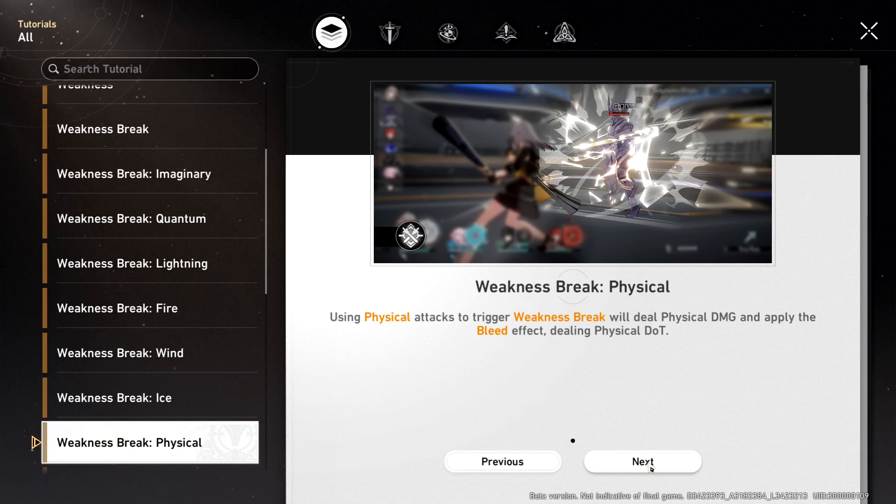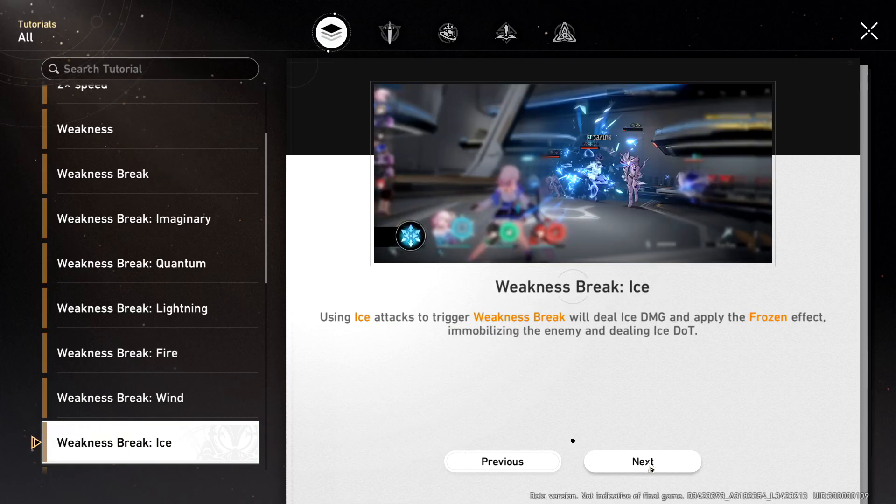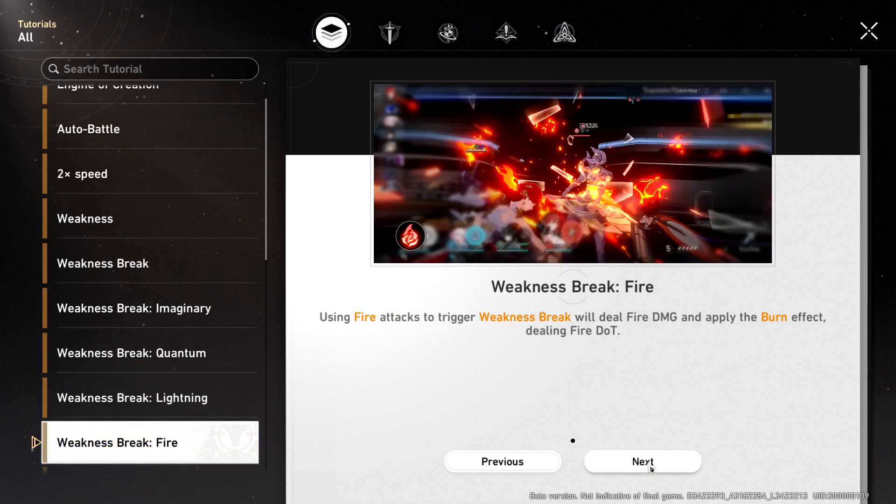The next element is Ice, which is a bit special. Most of the elements do the same basic thing, but Ice deals DoT and also immobilizes the enemy. If the enemy is frozen, their action is delayed — sometimes they don't attack at all, other times their action is delayed and then they break free. Either way, delaying their action is very nice, and I do like Ice better than the other elements because of that.